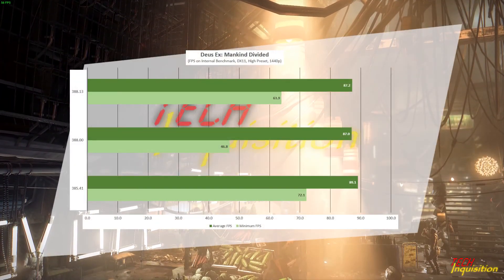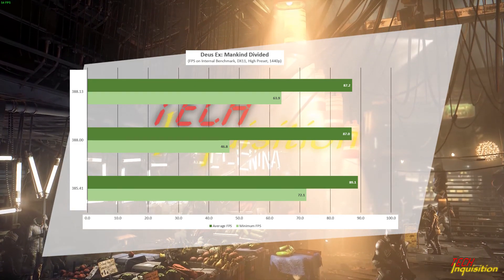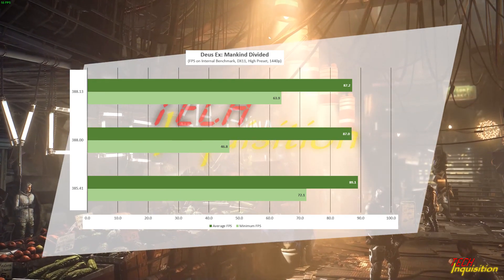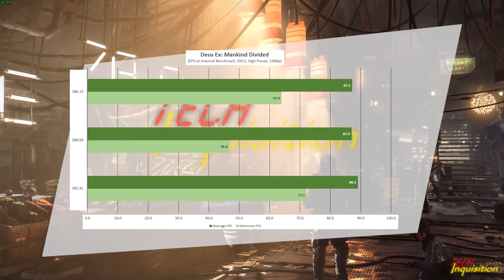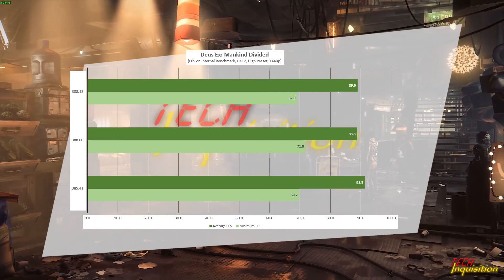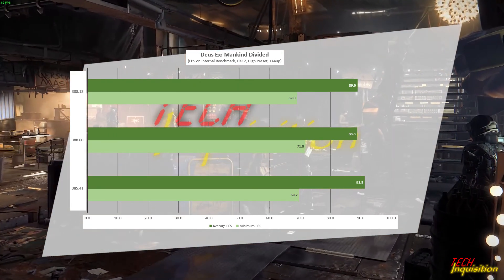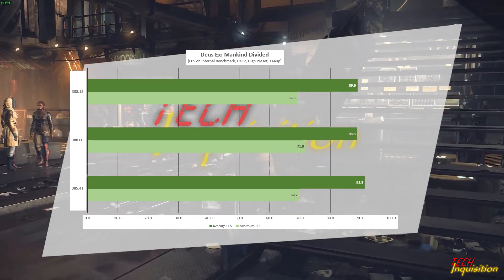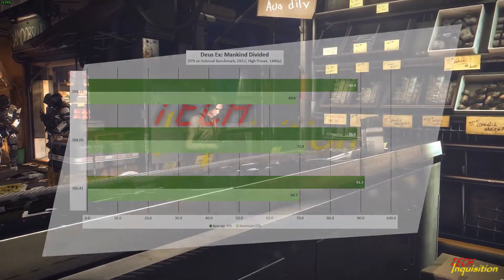Deus Ex: Mankind Divided - both the DX11 and DX12 performances actually went up minusculely. The DX11 performance is still about two percent down on my best score, while the DX12 performance is roughly almost three percent down on my best. It's all still within margin of error and all still fine, though I would keep my eyes on the DX12 performance.